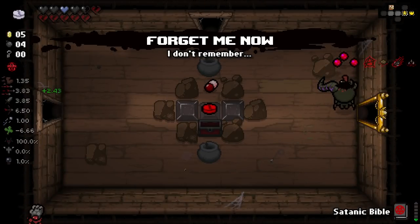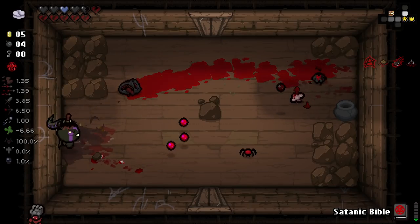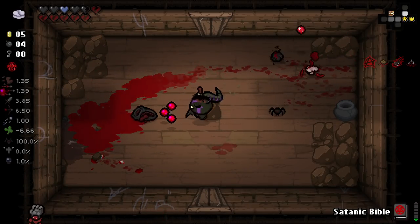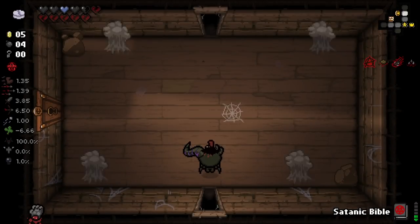Hell yeah, I'll take Forget Me Now. Obviously we'll play out this floor and see if we can get some good stuff going on. Oh my god, that library - I'd like to get in there. But now that we have spectral, we're in a really good spot because we have flight and spectral. You can see Adam's Rib is just popping off - I love Adam's Rib as an item.